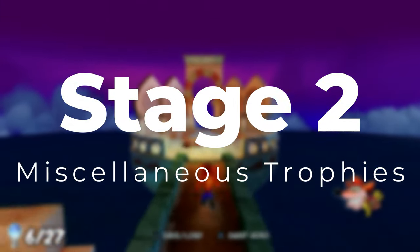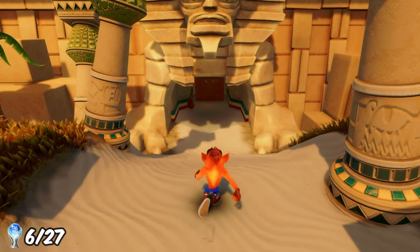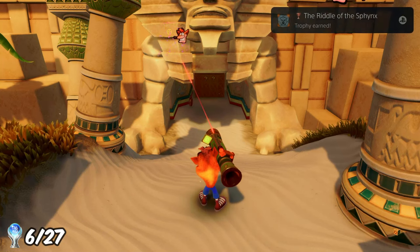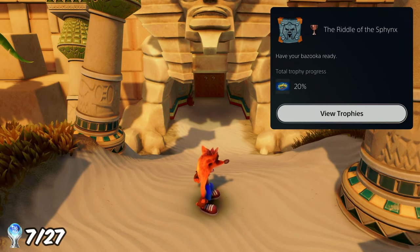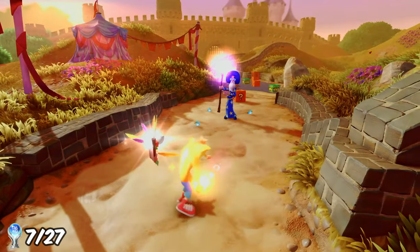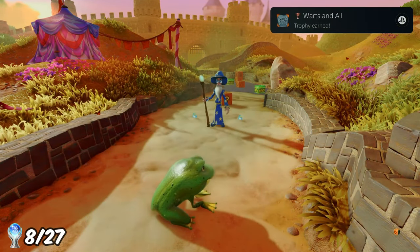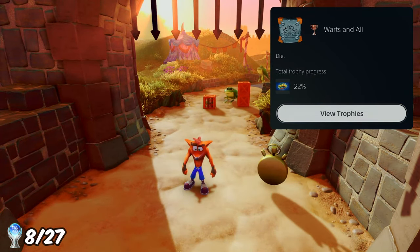I moved on to stage two: picking up miscellaneous trophies. The first was on Tomb Time, where I used the fruit bazooka to shoot red marks on the Neo Cortex Sphinx, earning the trophy 'The Riddle of the Sphinx'. For the next one, I went to the level G-Wiz and simply had to die to one of the wizard's projectiles to get turned into a frog, earning the trophy 'Warts and All'.